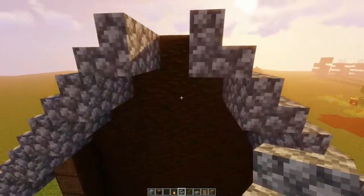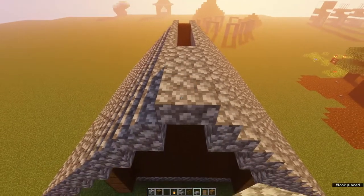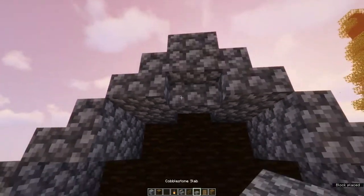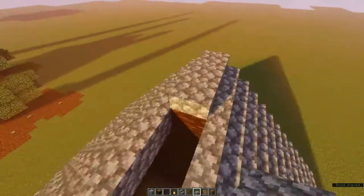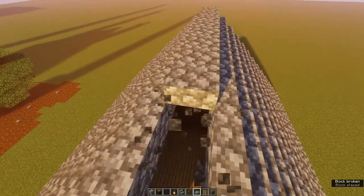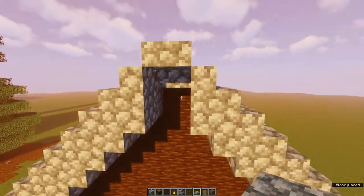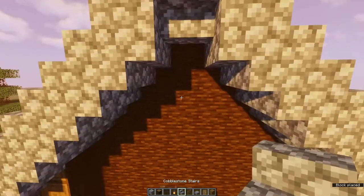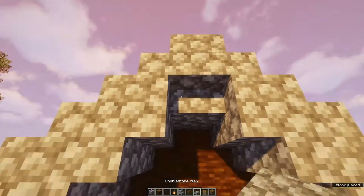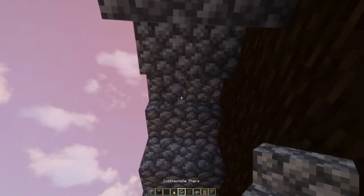Now that you have finished the sides of the roof, take your slabs and add a few on top. Then add an upside down staircase at the front of the roof and a slab or two behind it. Then cross over to the other side and repeat — same thing again. An upside down staircase and one or two slabs, like this. Then just make sure everything is as it's supposed to be.